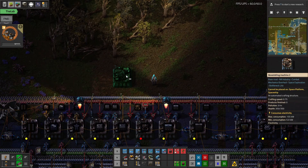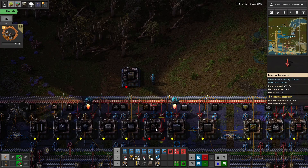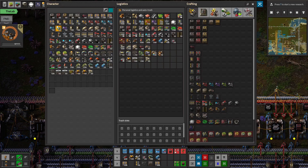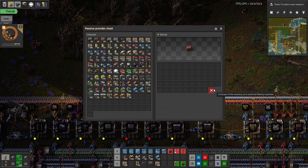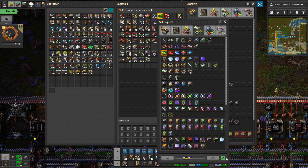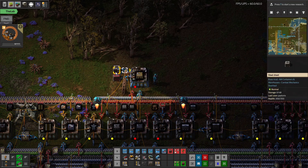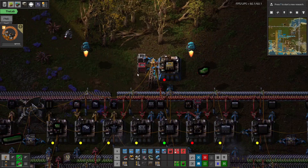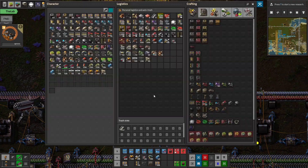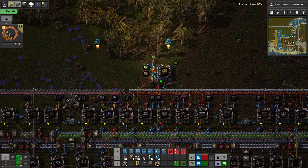What I want to build are at least the storage warehouses — these big six by six ones. We'll just set them up right here since it's two out of the three things we need. We'll just make one little pile of them. I need to ask for some green circuits, see if there's any in the network. We'll hopefully make some of these pretty soon. Just grab a couple and get them all out of the network.